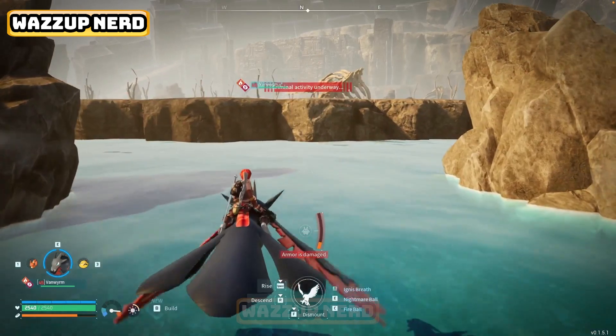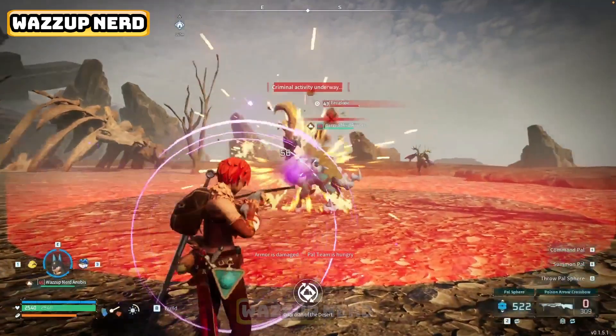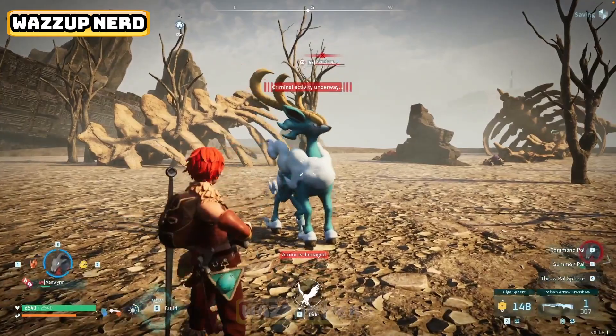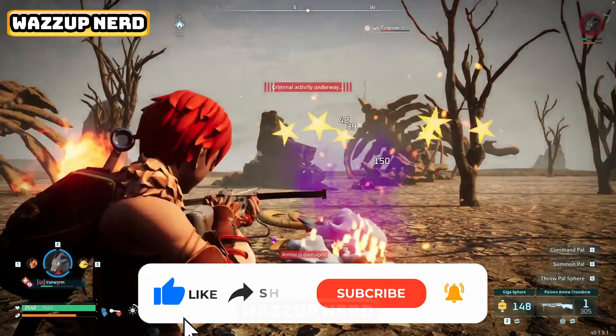Once you arrive, if you don't spot Fenglope right away, or if you want to catch 10 or more for that experience bonus, just set up a Pal base here. Then fast travel back and forth to respawn all the Pals on this island. Keep doing this until you've caught as many Fenglope Pals as you want.